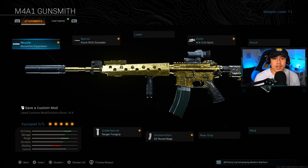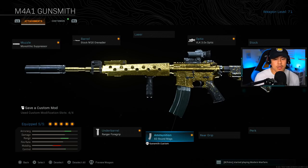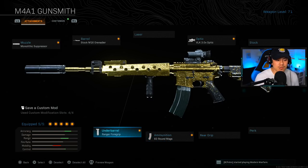Ranking at number three we're running the M4A1. This is my preferred M4A1 loadout and I've found much success with it. The muzzle is the Monolithic Suppressor, barrel is the Stock M16 Grenadier, optic is the VLK optic, and ammo is 60-round mags. Underbarrel is the Ranger Foregrip. Most people might wonder why — it gave me the best accuracy at long range. After the mid-Season 4 update the Commando Foregrip wasn't as viable on the M4, so I switched. It's always important to retest your attachments after every update, which is why I make multiple videos per weapon.